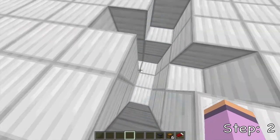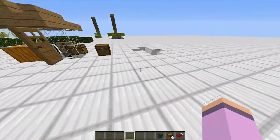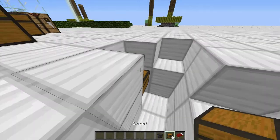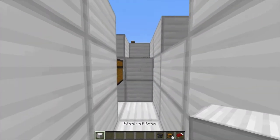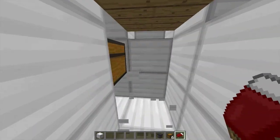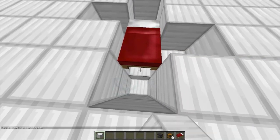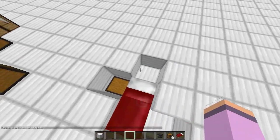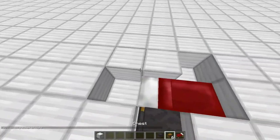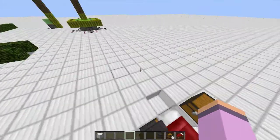Okay guys, so now we're going to be placing the bed, the chest, and the anvil. We're going to start off by going right down here and placing the chest right here, a block here and here, placing the bed right there, and destroying these two blocks, placing that here and there, and just covering up all this extra stuff right there. So now we have this. Then right here, we place an anvil right there, and another chest right there. And that is the second step complete.